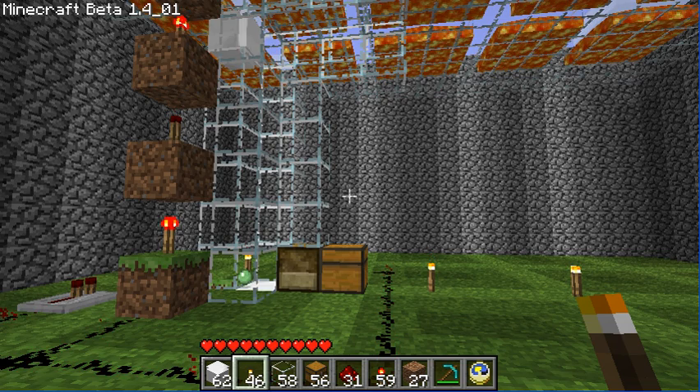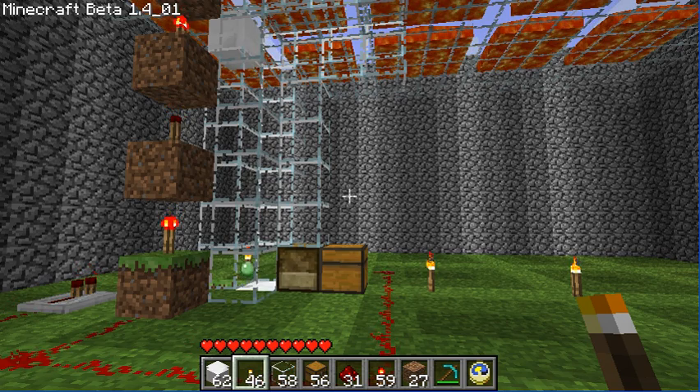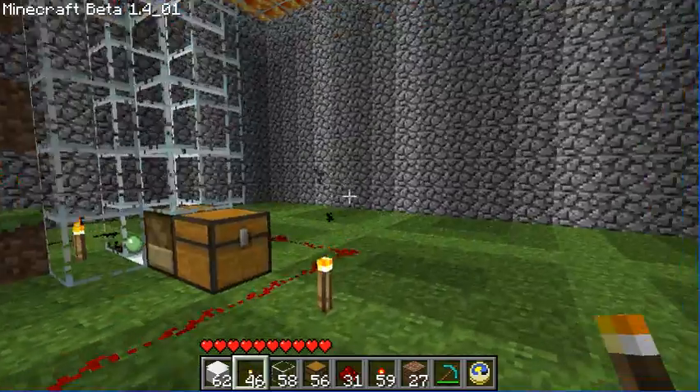I found this system could be quite useful for an underground mob trap or an automated cactus or reed farm, so that for the reed farm you can push a button way back at your base, let it do the collection, and send the items right to your doorstep.